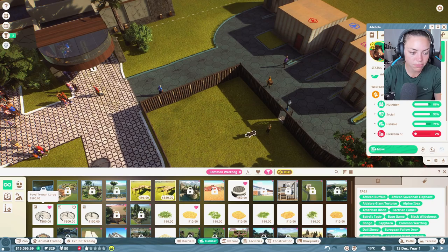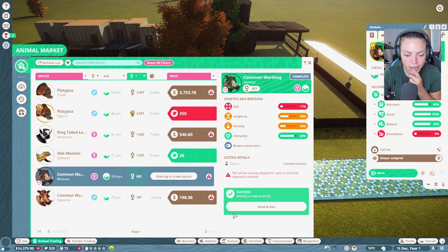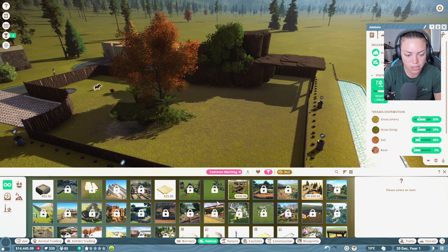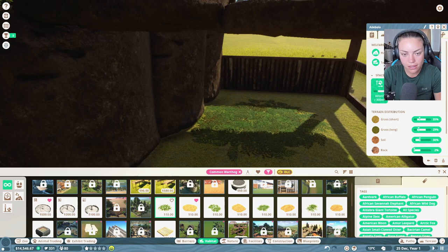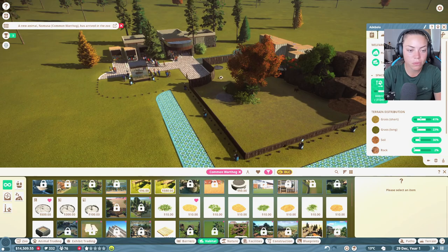Let's put in a large food container — that's fine. Let's keep an eye on the animal trading center to make sure we can get as many females as we can. They've got quite a lot of space, which is good. Let's go to the habitat section. We have no enrichment items at the moment — let's put in actual straw, that'd be nice. We have three warthogs — they will end up breeding quite well, I hope.